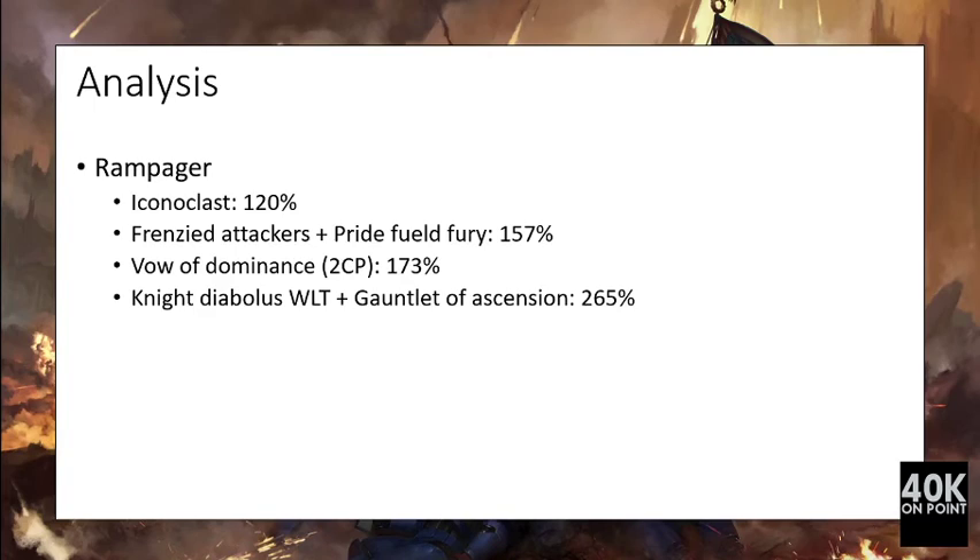Pride Fueled Fury increases the unit's attacks when it loses wounds — below half its total wounds it gains plus one attack and plus one to hit, making it fight well even when damaged. The Iconoclast House can also take a Vow of Dominance for two Command Points at the beginning of the game, bringing the unit to 173%. This increases its defensive capacity, as wound rolls of 1, 2, and 3 against that unit always fail.